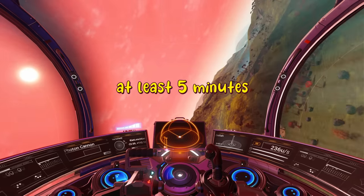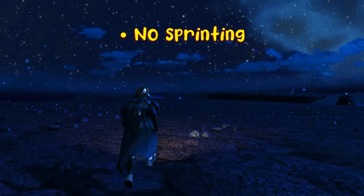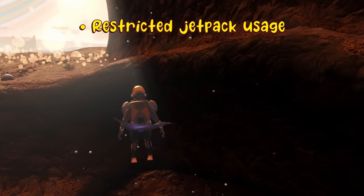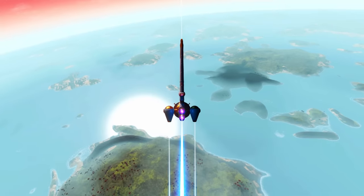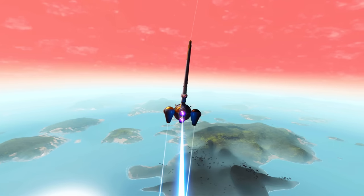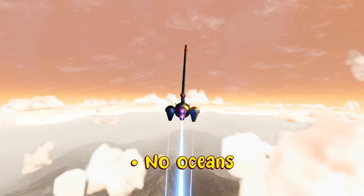I knew it would take at least five minutes so I laid out a couple of ground rules. I wasn't going to sprint at all, and I would only use the jetpack to get me out of sticky situations. I interviewed quite a few planets for this position, but in the end I decided on this beauty named Bubblicious.